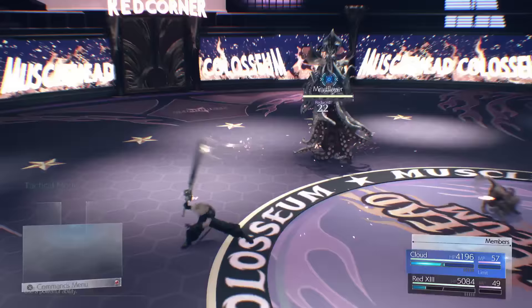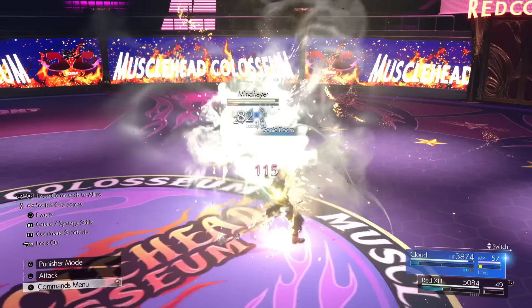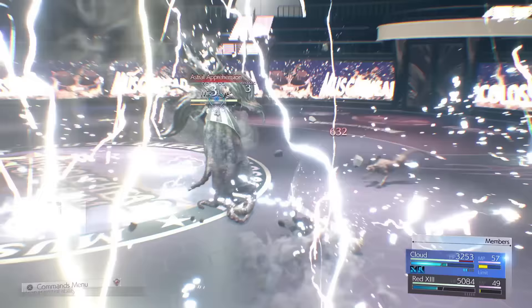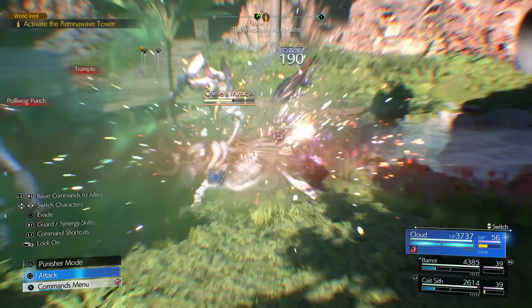This Cloud build will essentially clear all of the content in the game, and it revolves around using the right materia and linking them correctly, as well as essentially just smacking things with your big sword. How this works is we're mainly leveraging the elemental materia, which you can then link with a spell materia — in this case, I've linked it with fire and ice, as those are probably the most common weaknesses.